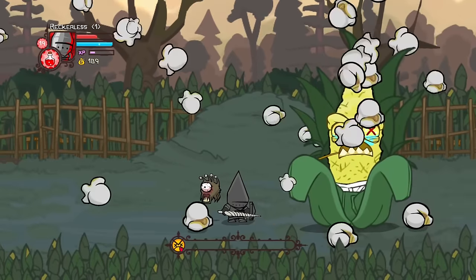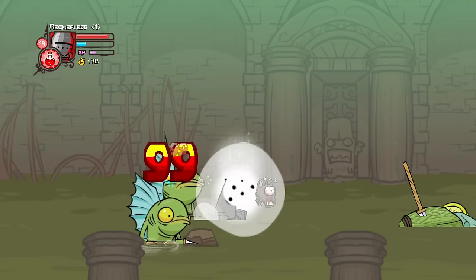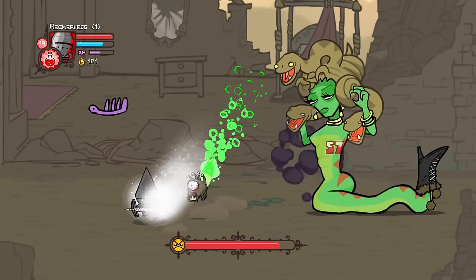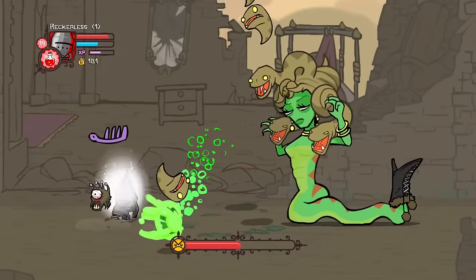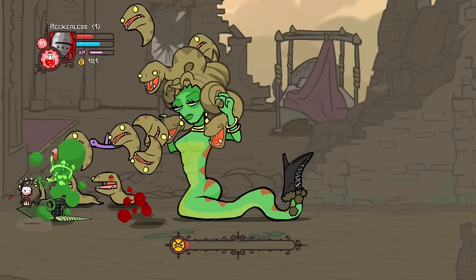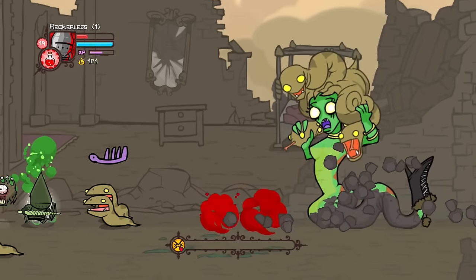The corn boss eventually died and we were rewarded with the horn, allowing us to move on to the next area. Honestly there's not too much to say — 99 damage per bomb and we were just shredding the area. For the medusa boss fight we were chunking the health bar. If you didn't know, you can actually knock her own snakes back at her to do 20 damage, so we decided to try and finish her off with one of her own snakes — and it worked.